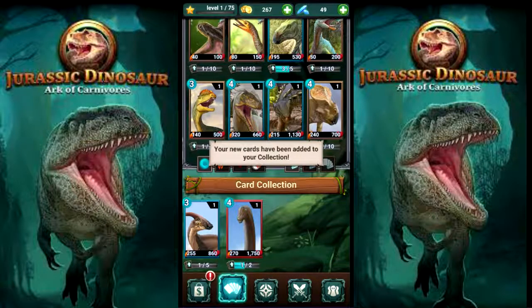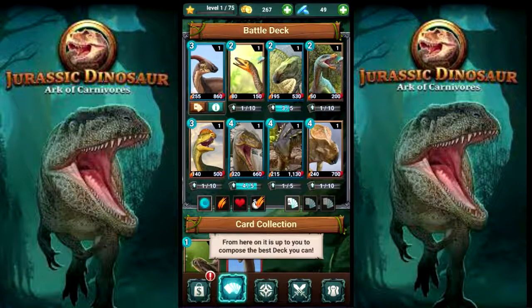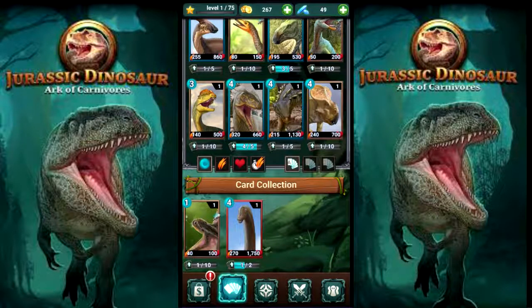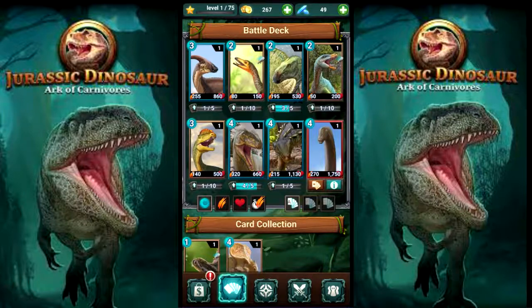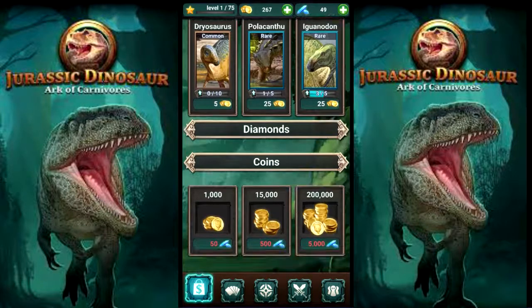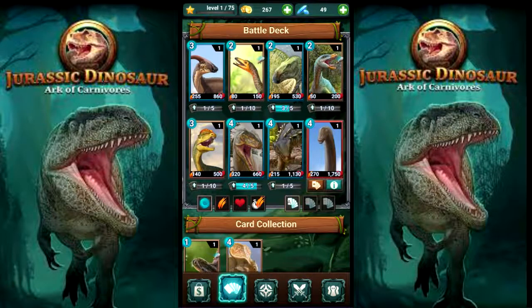I'm viewing my deck, I'm getting these two. I will replace you. And then I'll go ahead and grab you - replace it with Protoceratops. So this is going to be my team. We got two twos - or three twos. Two threes. And three fours.